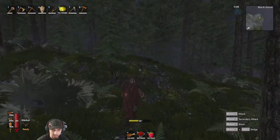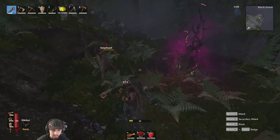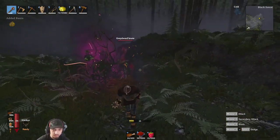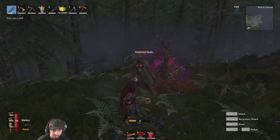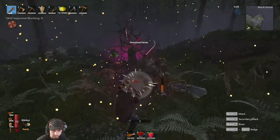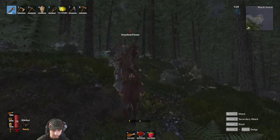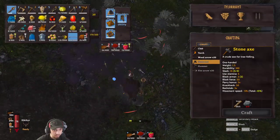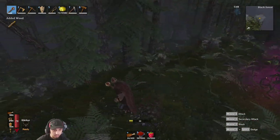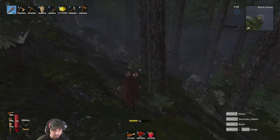I thought I saw a spawner in this area - there we go, sweet. As long as we get this we should be ready to fight the boss next episode. Oh, here's a brute too - come here. There we go, got him. I didn't get any eyes from him. Some blueberries - I'll grab these while I'm waiting.